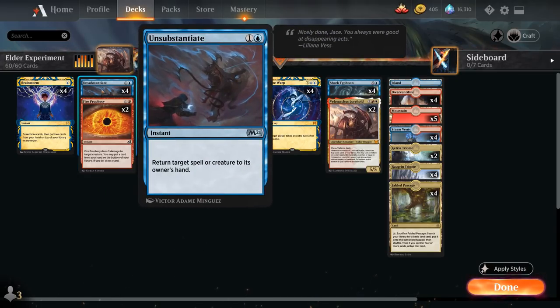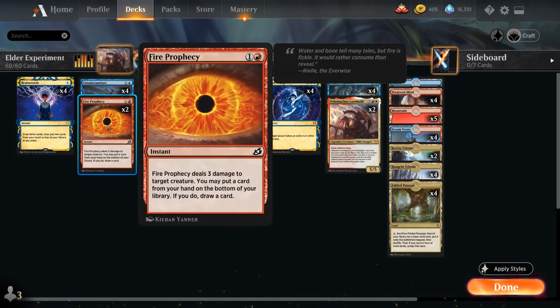At two mana, we have the full playset of Unsubstantiate, which can bounce opposing creatures or act as a temporary counterspell — countering an opposing counter to resolve Creativity in a control game, or just delaying the opponent to buy time for our combo. We also have two copies of Fire Prophecy, which deals three damage to a target creature, lets us put a card from hand on the bottom of the library, and draws a card — another way to put Velomachus back if we happen to draw it.